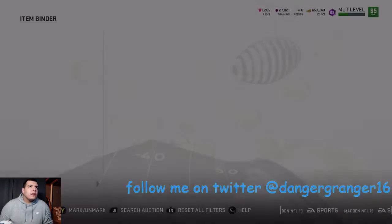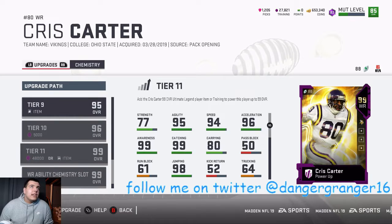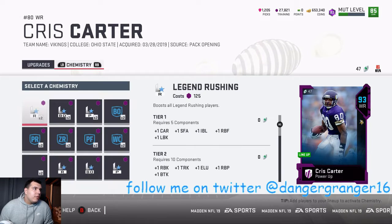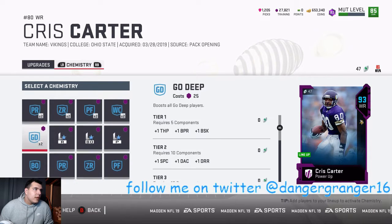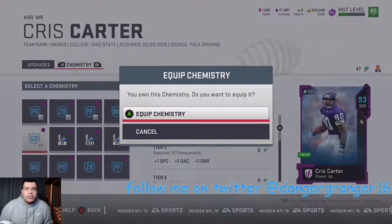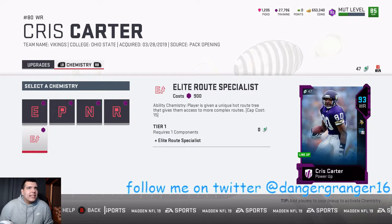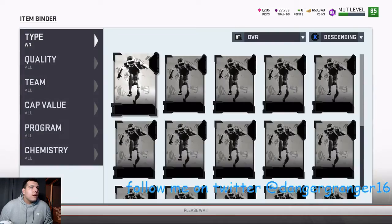Wide receivers — Chris Carter, I need to buy his card and then it's 48,000 to get him up to a 99 overall. I'll throw go deep on him. I don't know if he's gonna get times three once I upgrade him, but it's not that much training to upgrade him so I'll just do that now.